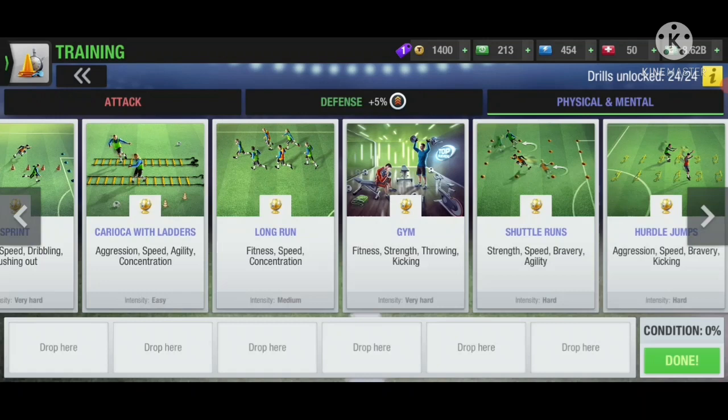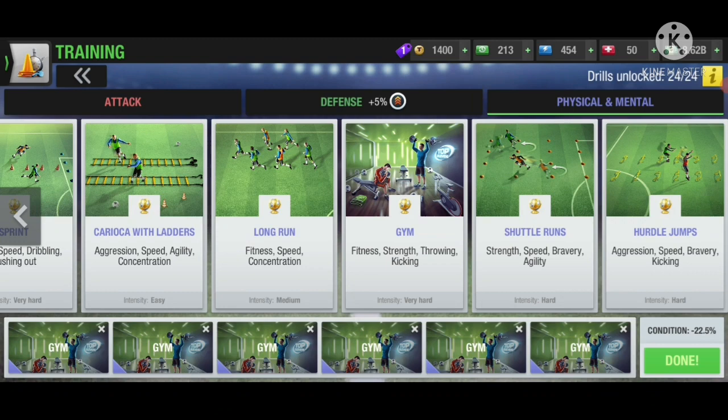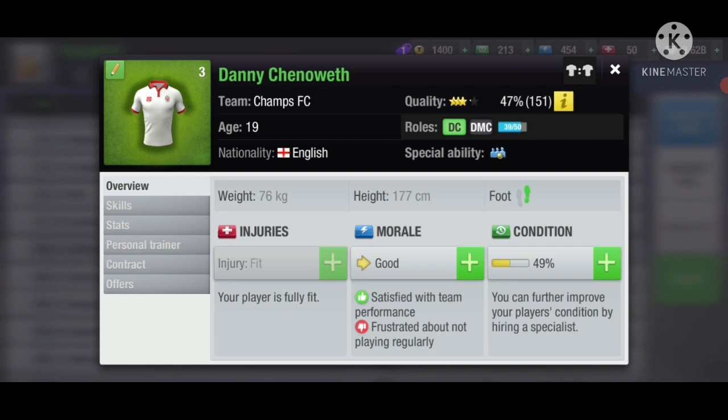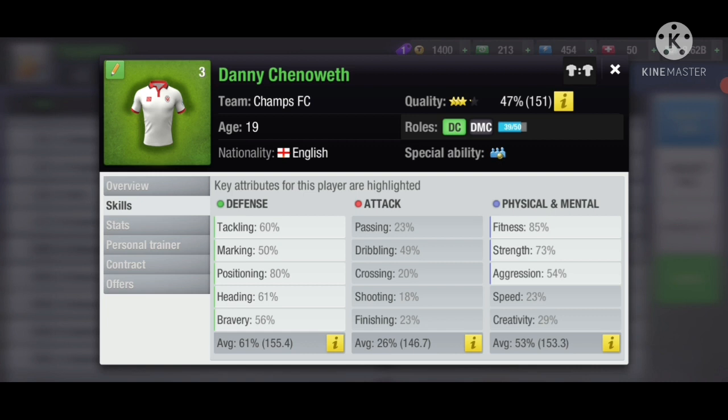For example, if you're getting an average of 80 for fast counter attacks, 70 for sprint, and 64 for gym, you want to train that lowest drill in full slots to train the special ability the fastest. I'm training this DC who also has the DMC role. Looking at his skills, he'll have around 80% average in gym combining fitness and strength divided by two, around 54 for sprint, and for fast counter attacks combining passing, crossing, finishing, and creativity, the average will be around 20-25.